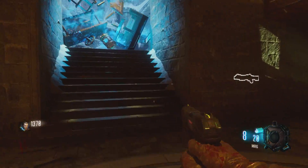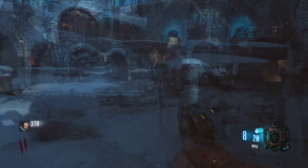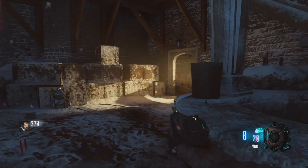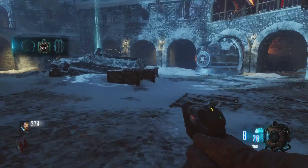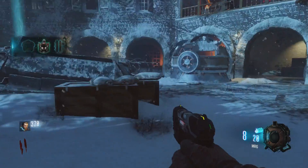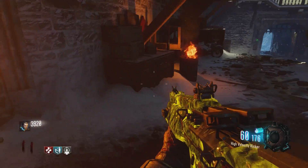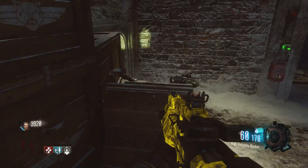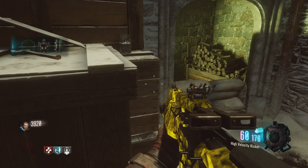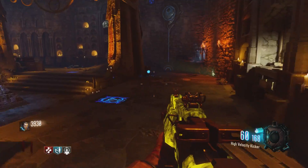So first of all, the first part, in no particular order, is in this courtyard somewhere. It might be on the balcony, or it might be on the courtyard area — it depends, it varies each game. And then the next part is in the other courtyard on the other side of the starting area. I found this previously upstairs on the balconies, and this time I found it here. So there's lots of different places where it can be, but it will definitely be in that vicinity.